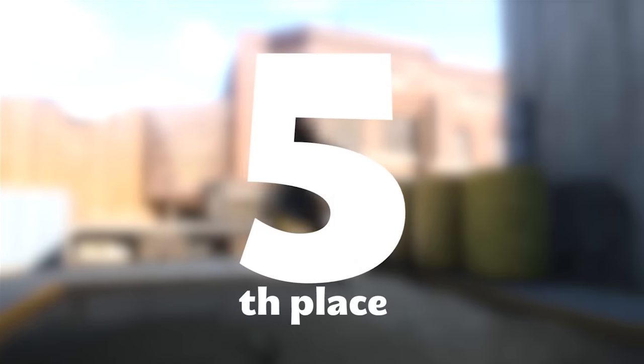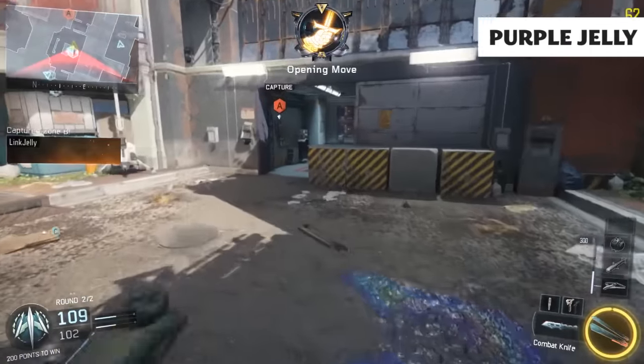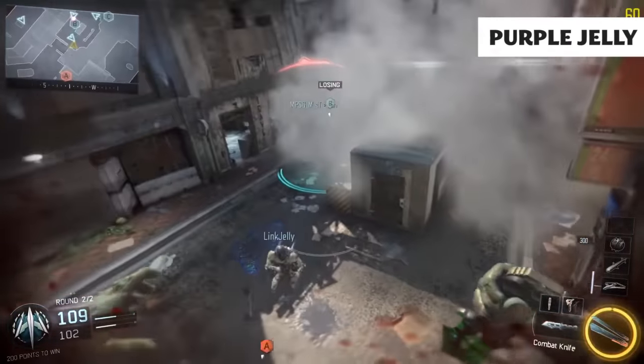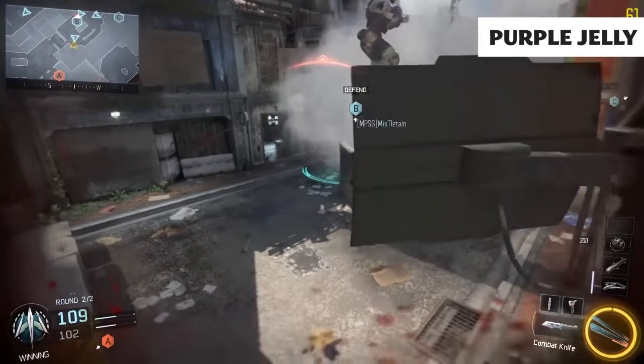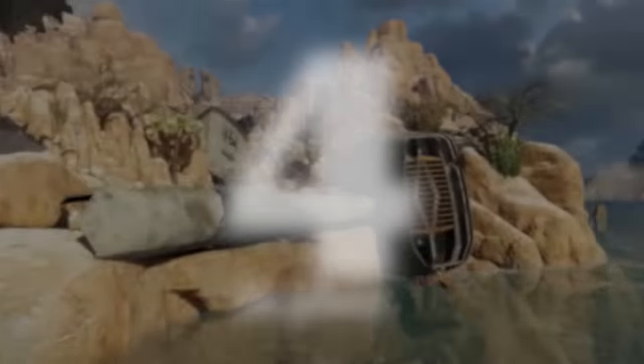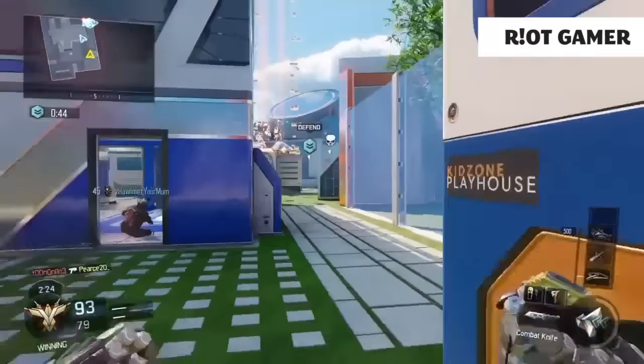Coming in at number 5 we've got Purple Jelly with this really weird kill — I've never actually seen this happen before. We've seen a combat axe kill bank shot off of a riot shield but never off of a player jumping in midair. This one banks off of the player and kills the guy that's trying to take out the player it banks off of. Really cool shot.